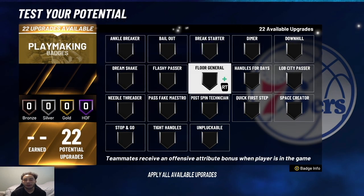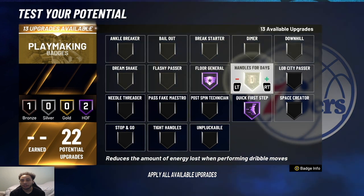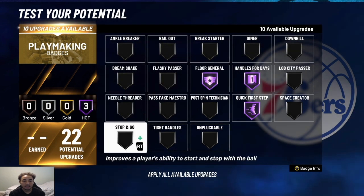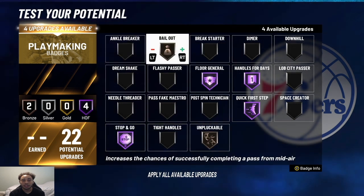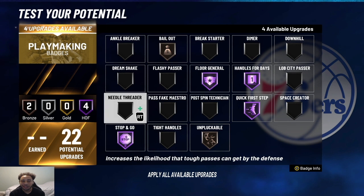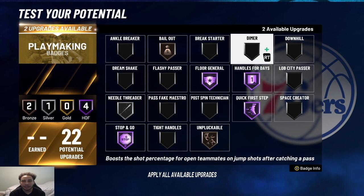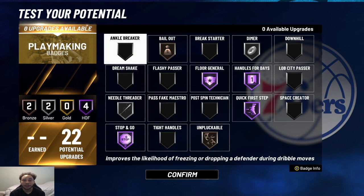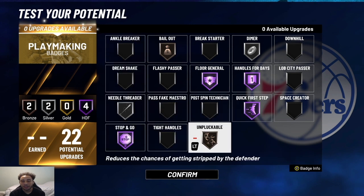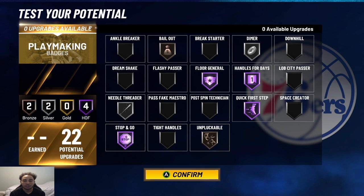For playmaking, I would definitely run Hall of Fame Floor General and Hall of Fame Quick First Step as the main ones. Handles for Days Hall of Fame. Stop and Go Hall of Fame is going to help you when you hit LT, it's going to make you get faster animations. Bronze Unpluckable, Bronze Bailout, and then you still have four left. I would maybe go Silver Needle Threader and Silver Dimer. Other ones like Ankle Breaker they're going to patch, and Tight Handles and Space Creator might become better for creating separation off the dribble. But right now those badges are kind of useless.